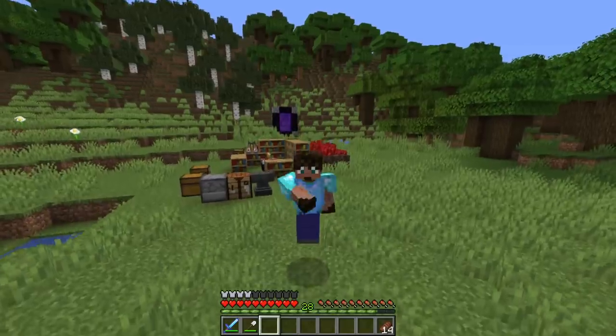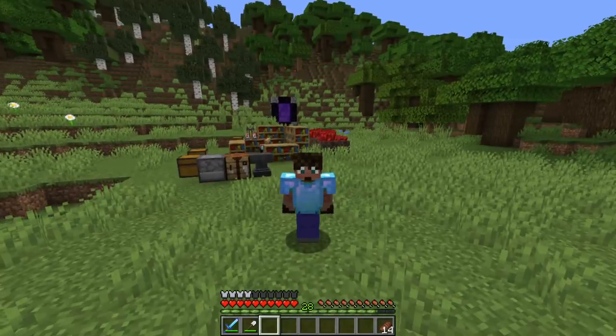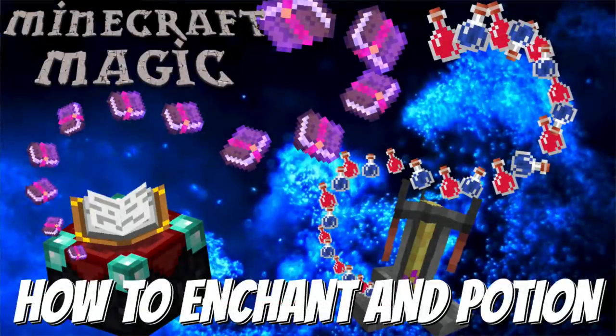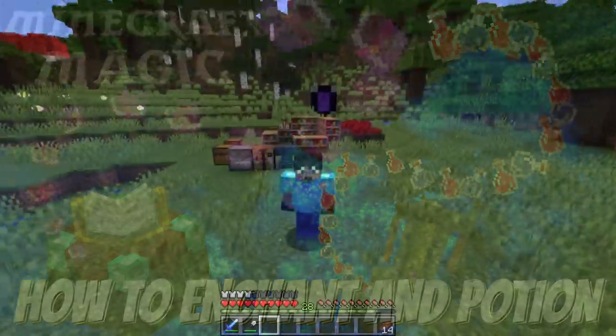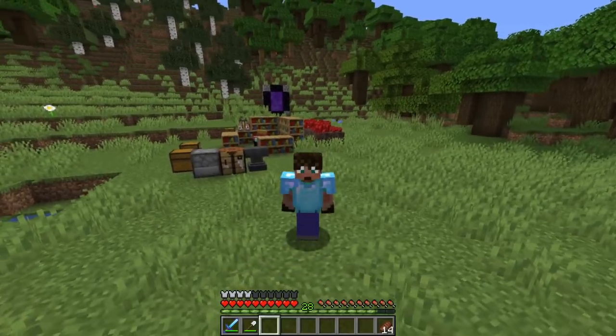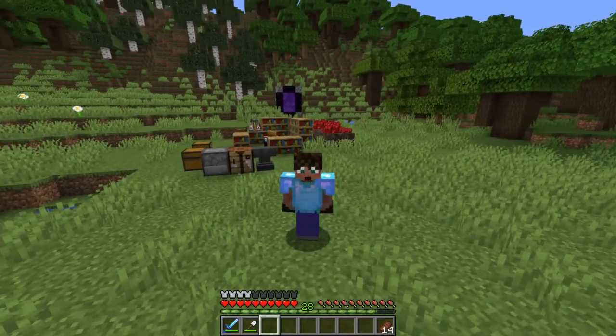Good morning, good afternoon, good evening and good night, and welcome to another episode from me, Amamance, from Minecraft Magic. If you saw last week's episode, you'll know how to set up your enchantment and potion stations ready to get some magic going. Today we're going to start with two enchantments and two potions that are relatively easy and simple to get going right at the beginning of the game. So let's crack on.